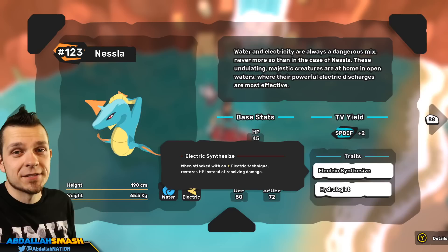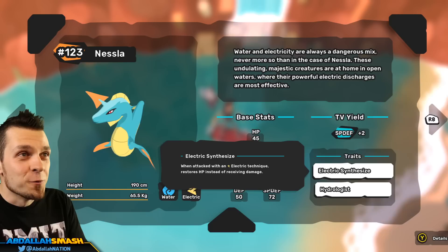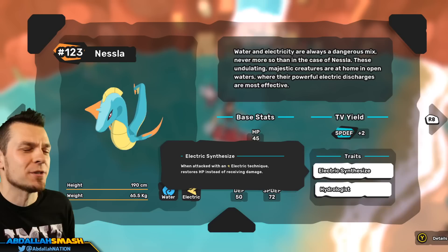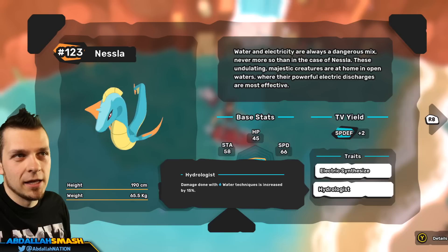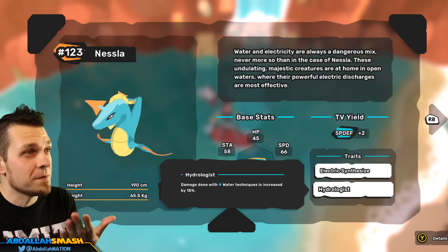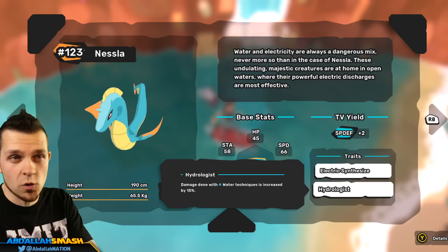Here's Nesla. What I really love about Nesla are the traits — I think they're absolutely amazing. Electric Synthesize is so good, it's like Volt Absorb. When attacked with an Electric Technique, it restores HP instead of receiving damage. Compound that with one of its moves that attacks three targets — Nesla can self-heal while hitting multiple enemies at the same time, which is absolutely amazing. And then Hydrologist, if you don't want Electric Synthesize, increases Water Techniques by 15%, making it a very strong Water attacker. There are no hidden abilities in the game — you just have to keep catching them until you get the trait you want. I would definitely recommend Electric Synthesize.